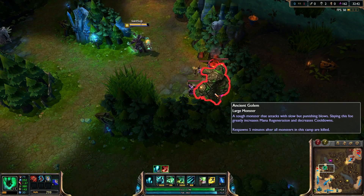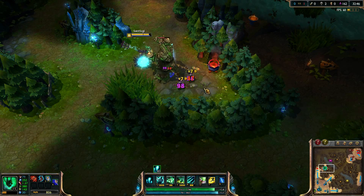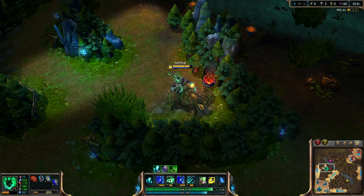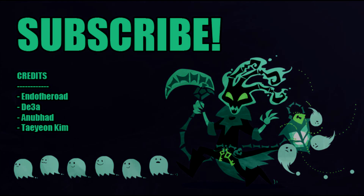Last but not least is the Thresh Hurricane build, which enables you to hit the main target with maximum flay damage while the other two targets get minimum damage via your auto attacks. Thanks for watching — hopefully you enjoyed it and learned something new about Thresh. Consider subscribing to my channel; sharing and liking the video is also great, and see you guys in the next video.